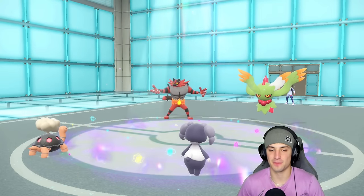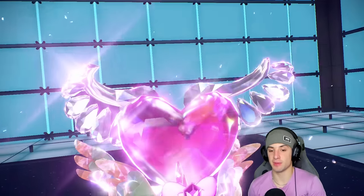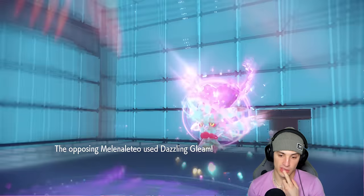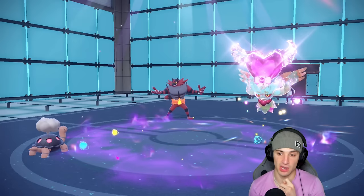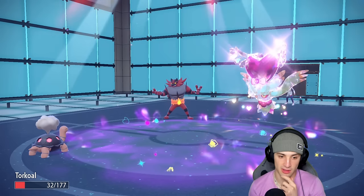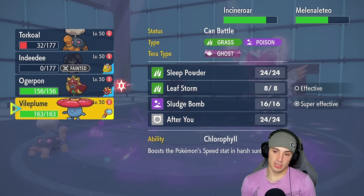Out comes their Terastallized Flutter Mane, probably going straight Fairy. We've got Heat Wave getting after it. They go Dazzling Gleam, doubling down into Torkoal — that's huge damage on Torkoal. Torkoal does take a lot of damage out but Indeedee dies out — I thought Indeedee would survive. It takes an absurd amount of damage and they go for Knock Off. We survive that — Knock Off takes off the Covert Cloak but that item wasn't doing much anyway.